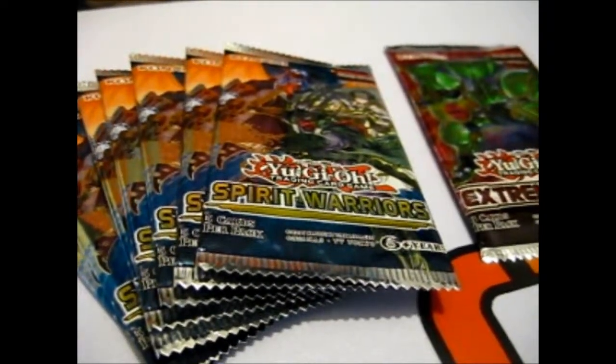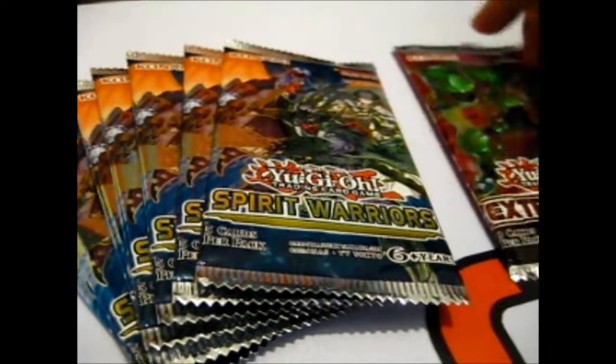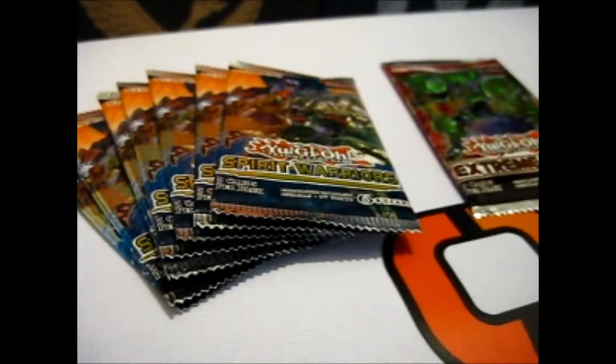I think I only have one secret left to find, and that's the Cloud Painter or something. And I only have one of the Extreme Force packs, because I don't actually have a pack art for it in my pack art folder.